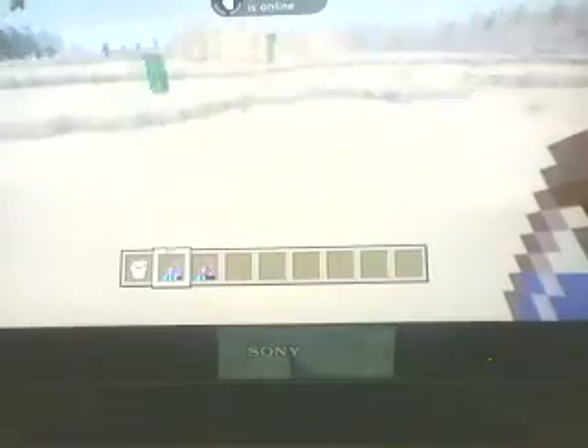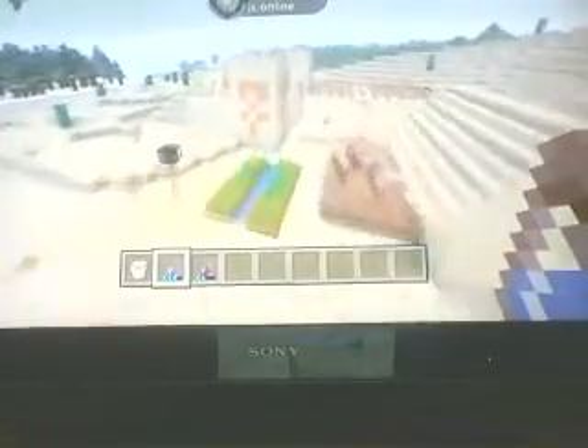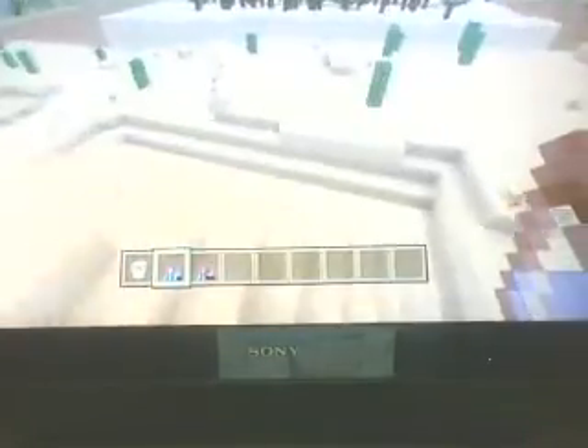So after you made yourself a bridge to get over here, there's obviously a sand temple. There are no naturally spawning villagers here — I had to spawn them in. This world was created in creative mode. When I found it on the website, they said there would be no loot in these jungle or sand temples.